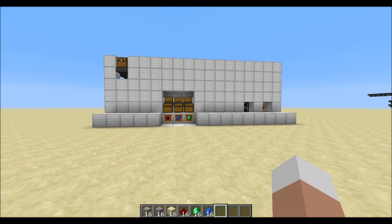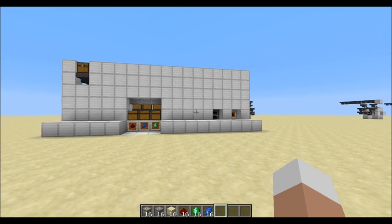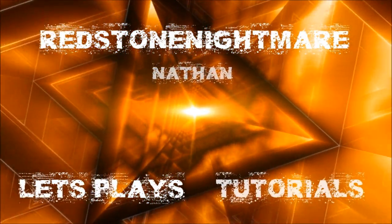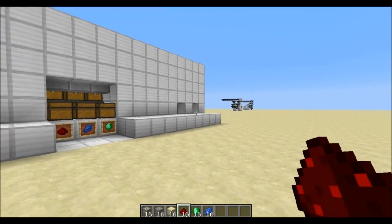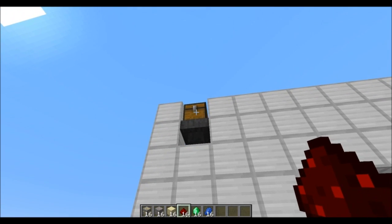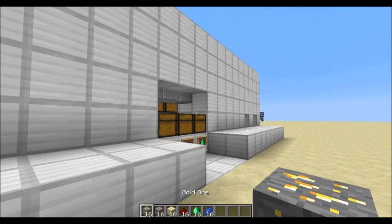Welcome everyone to another Minecraft tutorial. Today we're going to learn how to build a fully automatic vanilla sorting and smelting system. Before we move on to the tutorial, let me briefly explain the concept behind my design. We have an input chest up here that will take care of all the materials that we want sorted out or smelted in any way.